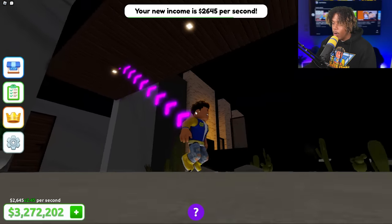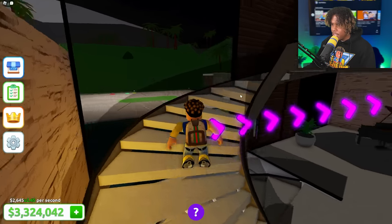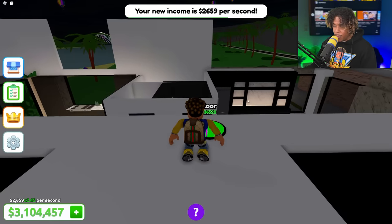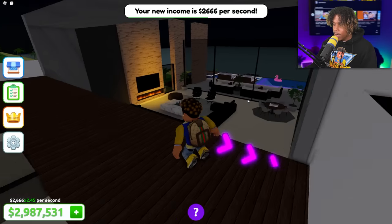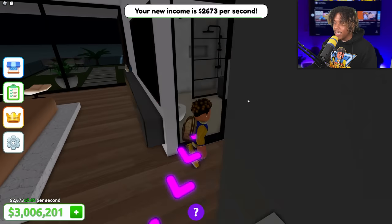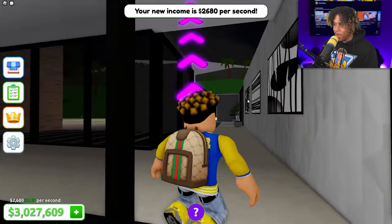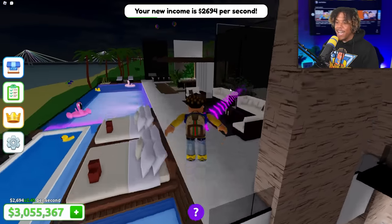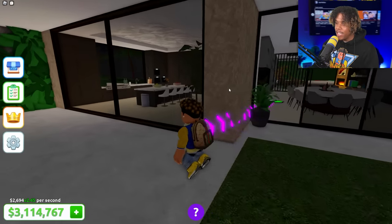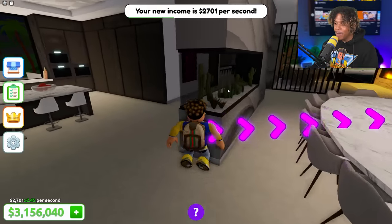Let's head over here and get some stairs — corridor, bridge. I think we're about to start building the roof, the ceiling of floor number one. We just built another bridge! We're finally building the roof — let's go! Now let's get all the lights for around the house, a fireplace for the middle of our chill area. Look at this pool at night — it looks so sick.